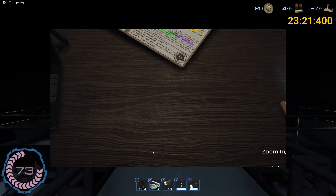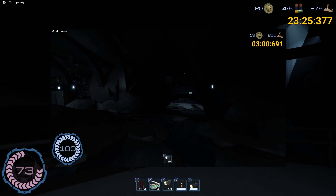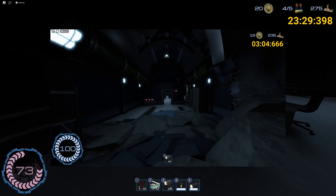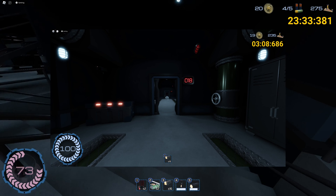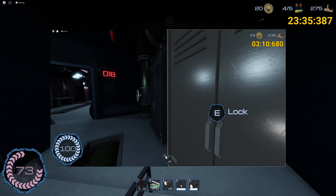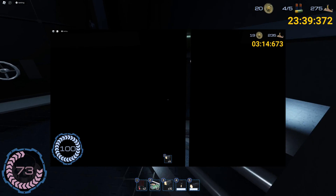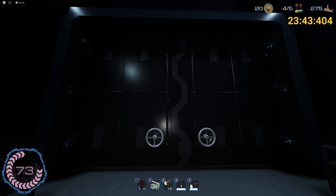Instead of lights flickering, Pinky will emit a blood-curdling scream that can be heard across the map. Handle it like you would with Angler — wait for the scream to get louder before entering the locker.